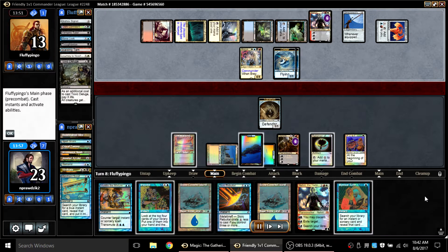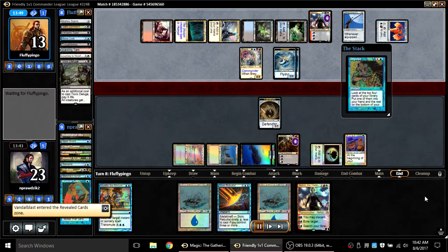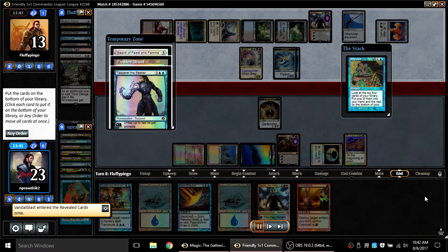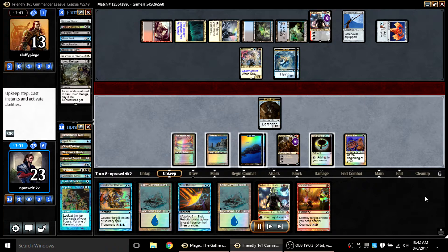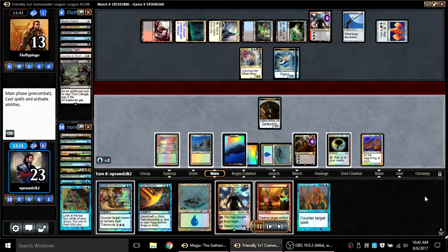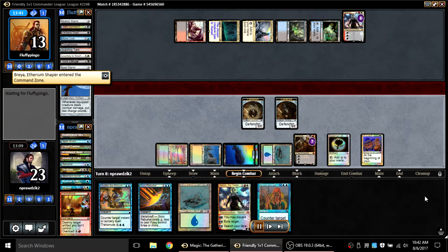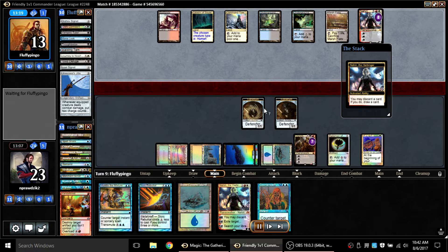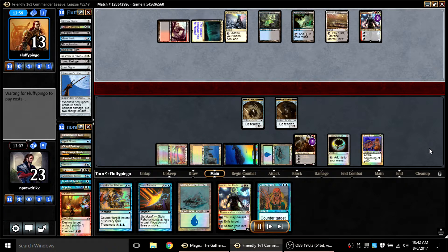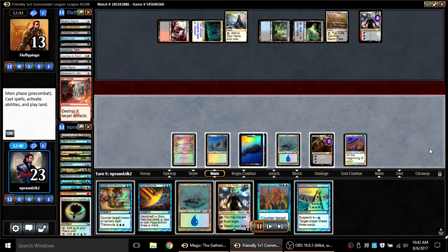I find a Nahiri of my own and decide to Merchant Scroll for a Mystical Tutor and pass with Counterspell up, even though he does have Brea and I can't stop the uncounterable Brea he's about to play. I Mystical Tutor first and then Impulse into Vandal Blast — great to have the additional tech in the deck. I drew a Counterspell as well. Now I'm able to Vandal Blast him, plus up the Readied and pass. His Brea is gone, his Signet is gone, his Jitte is gone, and he loses his flyers. On his turn he responds with a By Force, but it's nowhere near as painful for me.